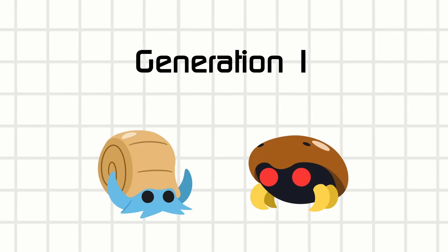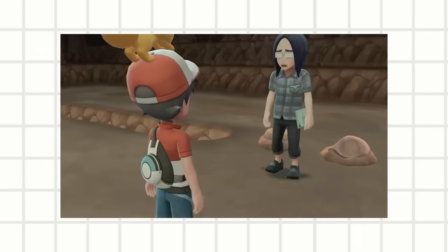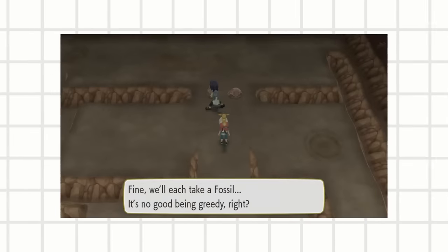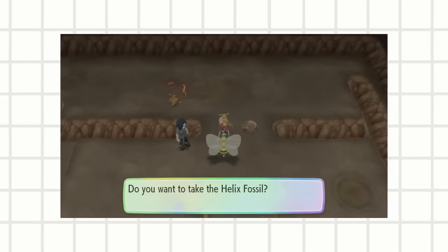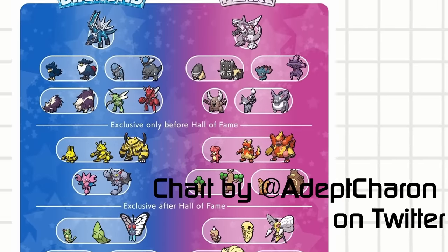From Generation 1, Pokemon decided to add a story element that would affect this archetype for the rest of the series. You encounter two different fossils, but an NPC stops you and forces you to choose one of the two. This became a main attribute for fossil mons — they are side grades of each other. Making this an option keeps the player from experiencing every mon in an isolated single playthrough.